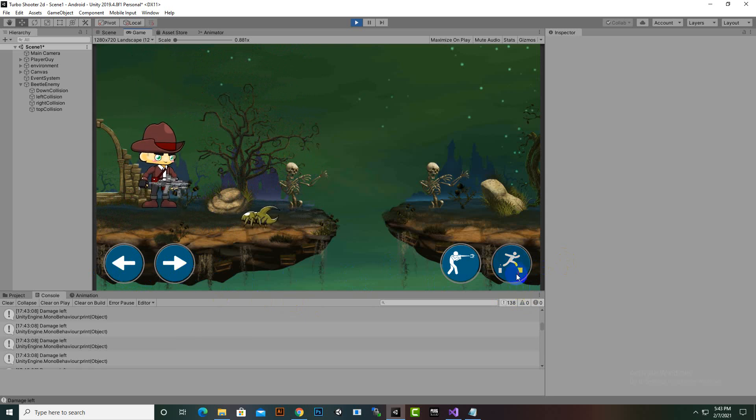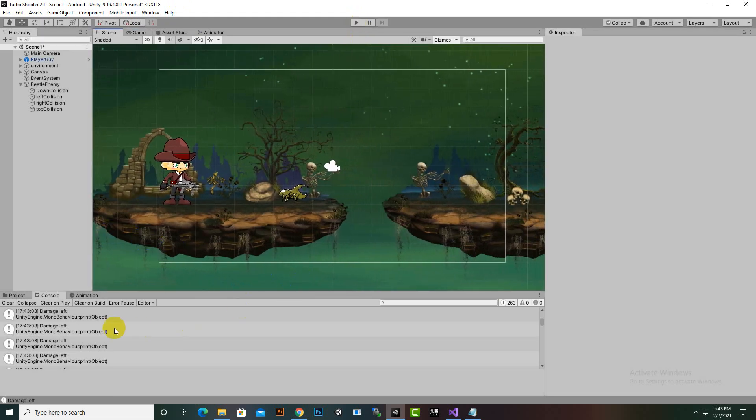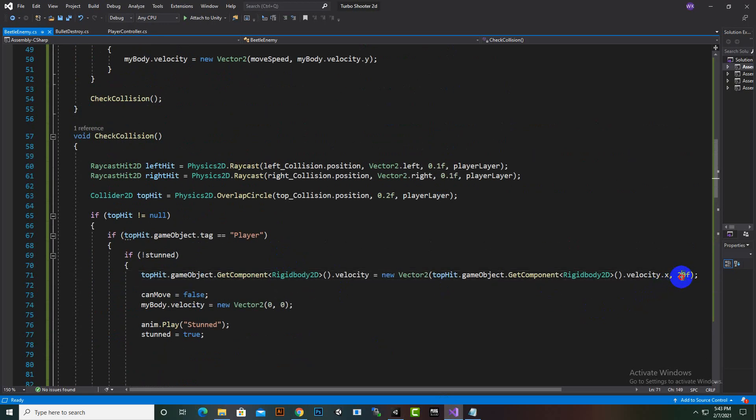You can also see that if we strike on the top of the enemy, he is stunned and our player is pushed upward - but too much, so that's not a good value. We will just make it smaller a little bit. Here you can see we are pushing our player upward when the top hit occurs.